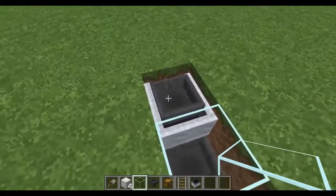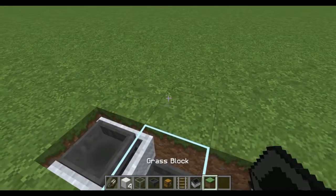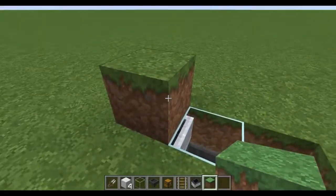Above the minecart with the hopper is where the block with the sheep is going to go. Get out a grass block and place that on top of the minecart hopper, then break any extra blocks around it. This is step one for your sheep farm.